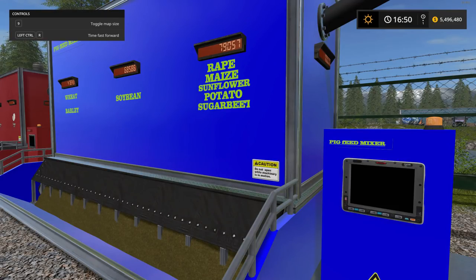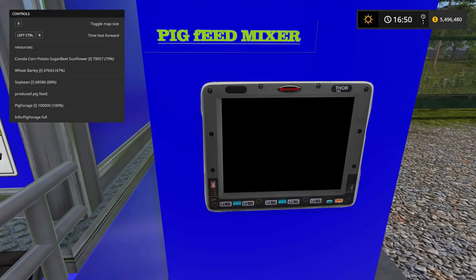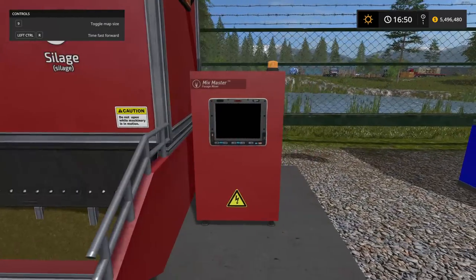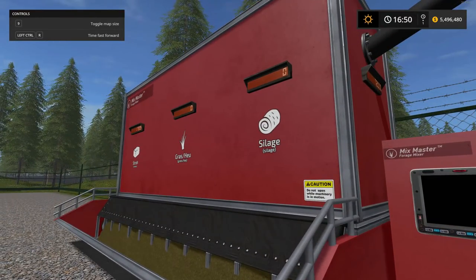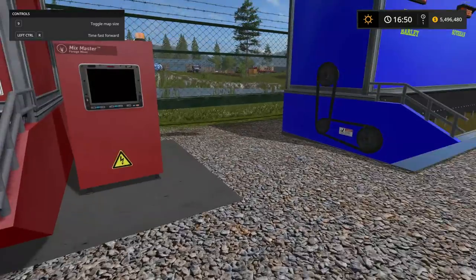It took five hours and 20 minutes in game time to process a full tank on the pig forage machine. There's still lots of ingredient left but the tank only holds 100,000 liters. The cow forage machine ran out of ingredient and came out at 80% — 72,000 liters. So: five hours 20 minutes for the pig forage machine, three hours nine minutes for the cow forage machine.